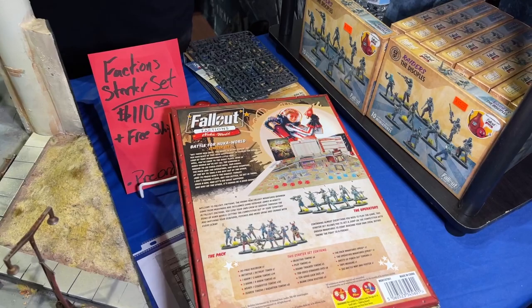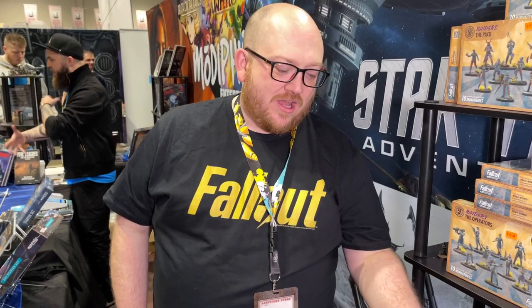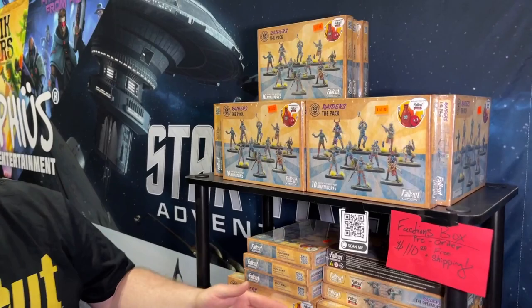You get your rulebook, everything you need to play, including campaign rules and all that kind of stuff. It's the full game. We've also got the different raider models available separately — we're packing the operators that are in the box, and we've got the disciples, who are the third faction covered in the book.